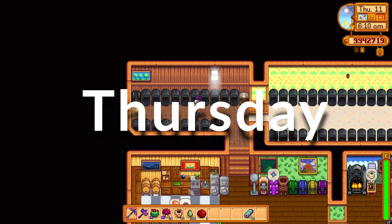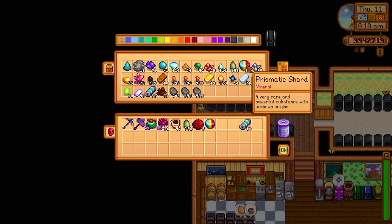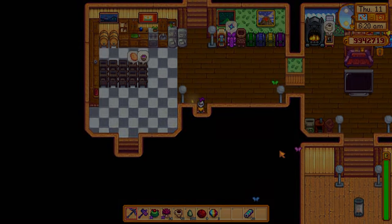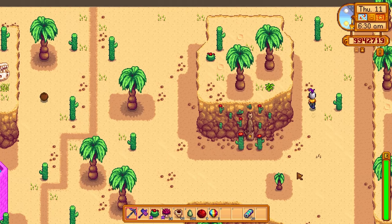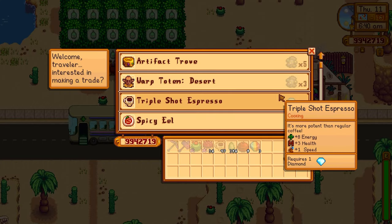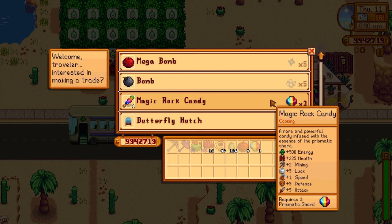The magic rock candy is the best consumable in the game in my opinion. It gives plus five to luck as well as increasing attack and defense, and it also gives you a nice speed buff as well — it's an unbelievable consumable. Go to the desert trader on Thursday with three prismatic shards and you can get a magic rock candy. You can only get one per week, so if you want to stock up on these you have to wait each Thursday before you can purchase one.